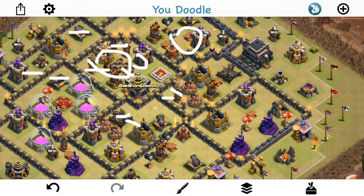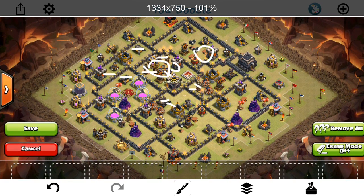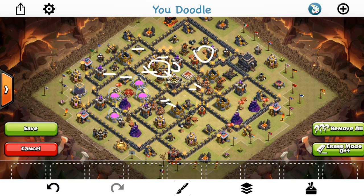Even if there is a heal spell, they can go down pretty quickly with all that point defense in the area. A number of defenses are set back, including this cannon, this Archer Tower, and the X-Bow — these are all trying to prevent against the Queen Walk. The X-Bow's hard for the Queen to get because she has to take out the Town Hall before she can target the X-Bow, which takes a while. And obviously these two are four tiles away or more from the outside wall, so the Queen can't target them, but they can target the Queen. That helps defend against Queen Walks.